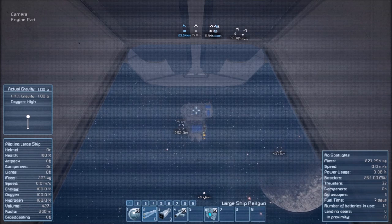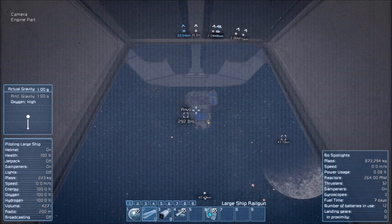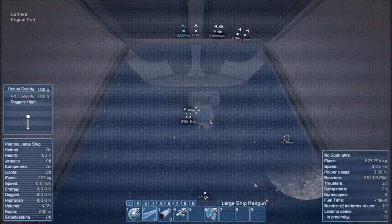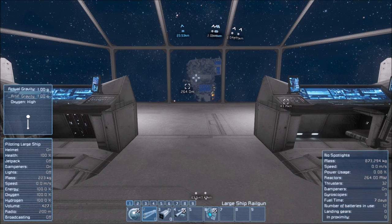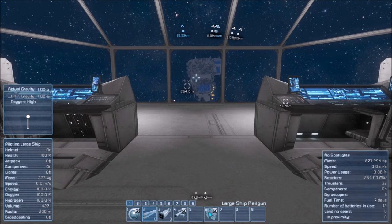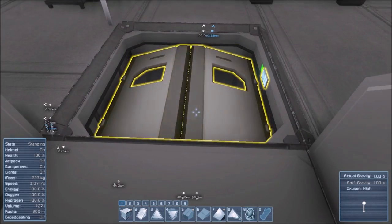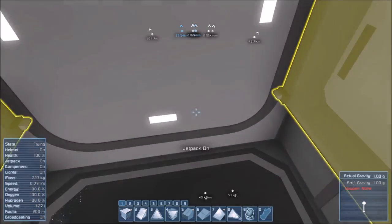Let's go ahead and try to take this thing apart with the rail guns. If I'm right about my own ship, the bridge should be right about there. The rail guns have a very slow reloading speed, and unfortunately there's not a whole lot I can do about that. Let's go ahead and take a look and see what kind of damage that short little volley did to my destroyer.